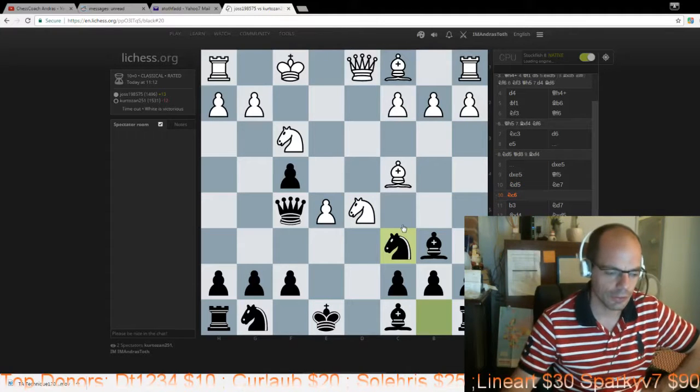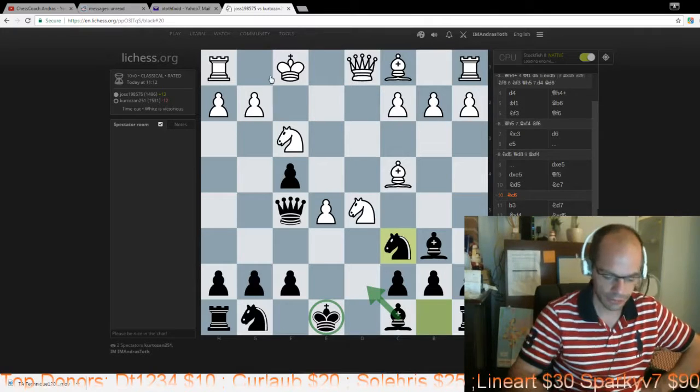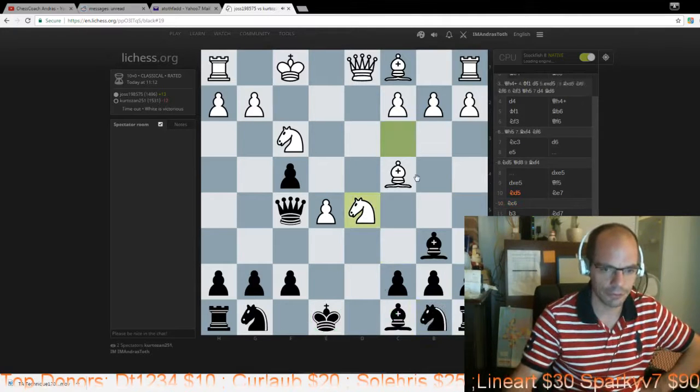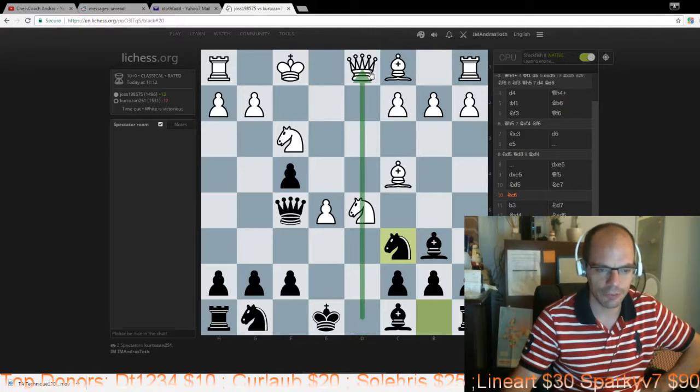Knight c6 is especially good because if we're lucky we might be able to play a Bishop move and castle long, trying to capitalize on the fact that their King is exposed. The castling long is very handy given that you have an open d-file where you can create a pin immediately.